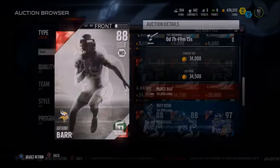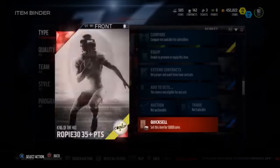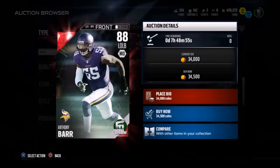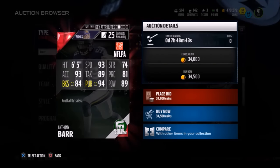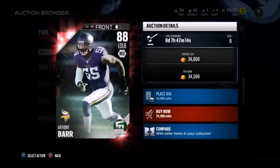Last but not least, we're looking at Anthony Barr. I know he was featured in a past video, but this card is even better than the last one. He goes for around 35,000 coins, but you should be able to afford that because you all got a free 50K — as long as you chose correctly and picked that he was going to get over 35 points. It's really going to be difficult to find a card with that height and speed combination at MLB. Anthony Barr, left outside linebacker, going for around 35,000 coins is a very nice deal. I'm going to scoop him up and try him out.